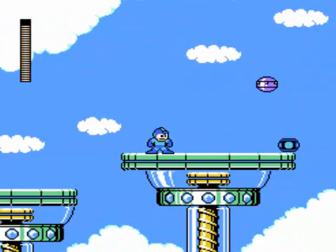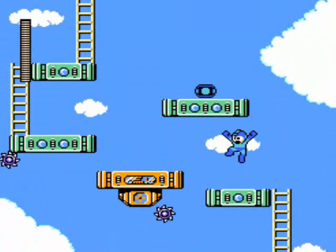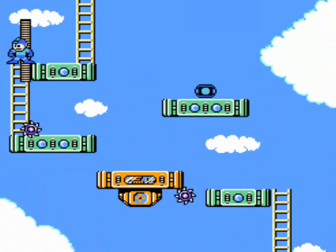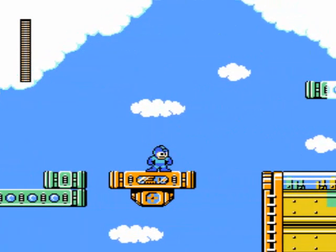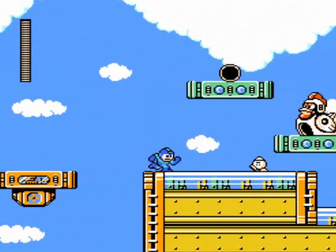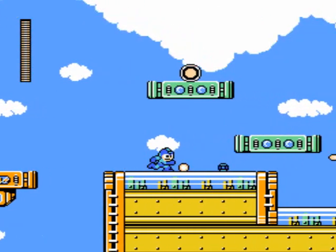I gotta charge up last so I got more room to hit him. There we go. Jump up here, avoid you, and go up the ladder. And watch out for these buzz saws — they make a return from Wave Man's stage. Pretty easy to dodge here. Oh, we got these things again from Stone Man's area. And the robot chickens are back from Charge Man's level. Hit this chicken in the head. Chicken head, time for you to die.